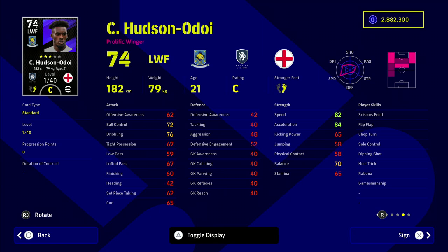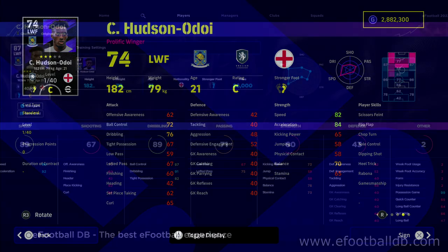I think you'll get a lot of joy on the wings because Hudson-Odoi and his partner are just monsters. He has that holy trinity of stats: 90 dribbling, 92 acceleration, and 91 speed, plus incredible ball control. His balance is a little light but we'll make up for that with his pure blistering pace, getting into overlaps and on the flanks.